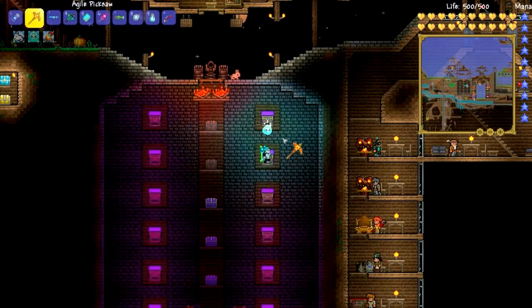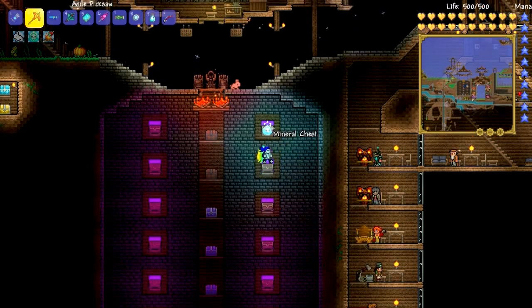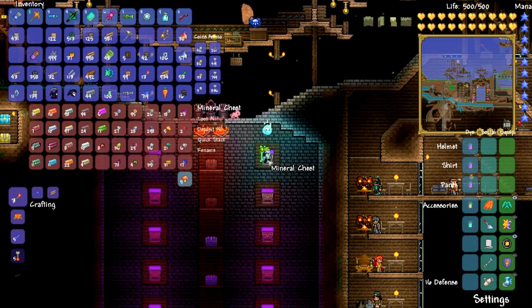Tip number 8: you can rename chests. When you get to the end game and you've got a million items lying around, you're going to want to rename your chests. Just go up to a chest, click rename, and name it what you want. It's super easy to do, takes no time at all, and you'll thank me in the end.